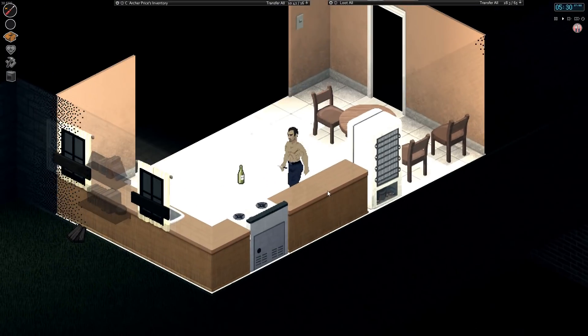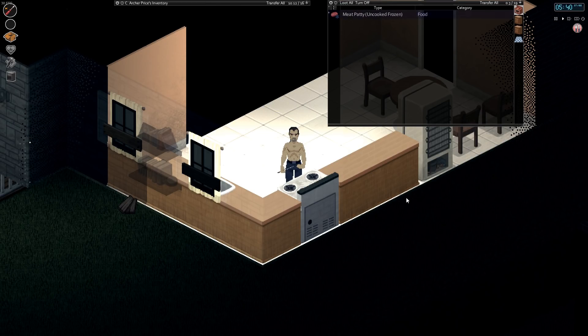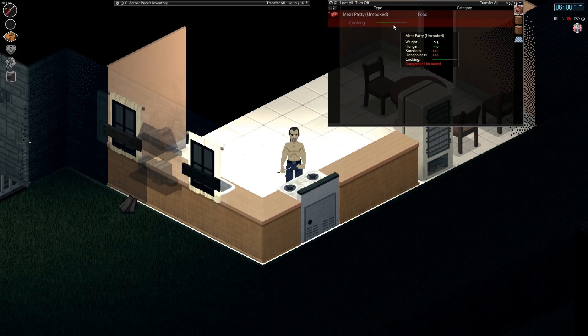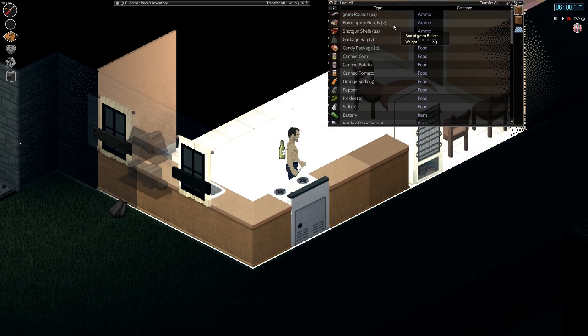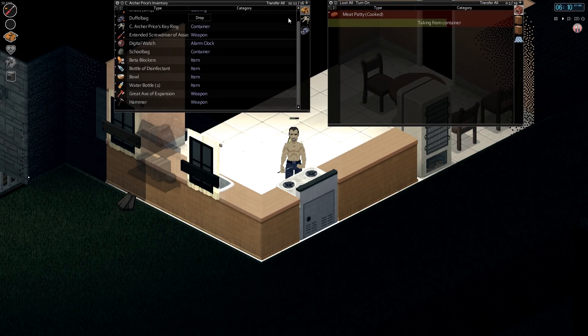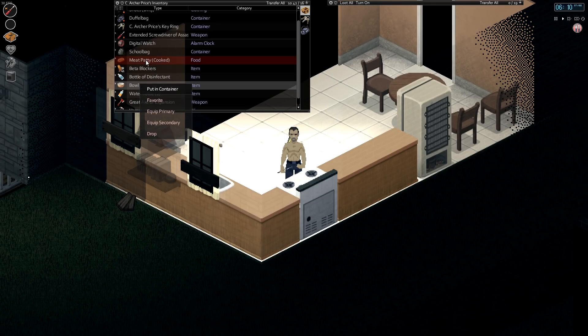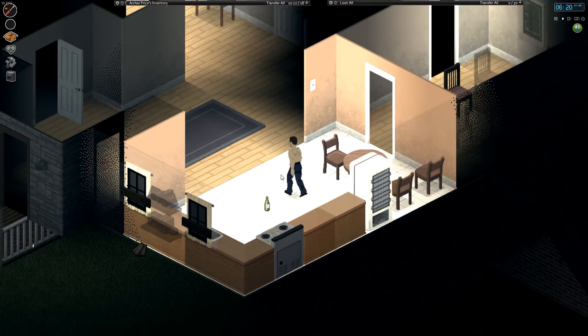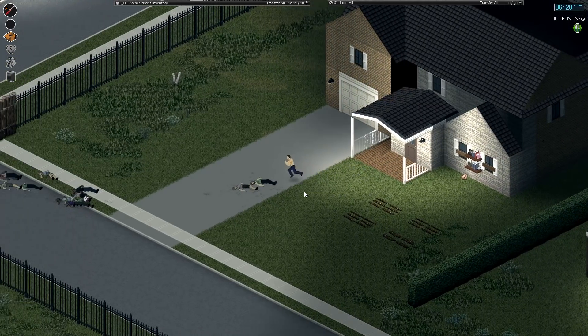Let's cook this. We still have power, so might as well use it while we do. All right. Is there anything I can make with this? No, whatever, I'm just going to eat this. Got a little bit of stuff on it - it's fine, we'll be fine. Full to bursting. Close our door so hopefully no zombies are in our house when we come back.